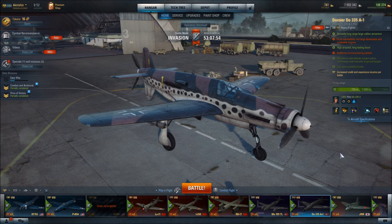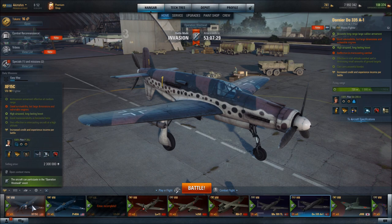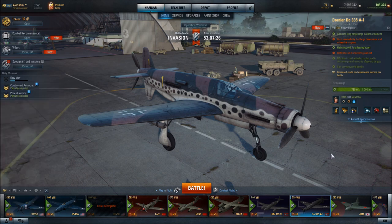This is a brand new premium aircraft, part of the Operation West Wall addition to the game. Those aircraft being the Dornier DO335A1 and the XF-15C, an American fighter. First up, we have the DO335A1. It is a German heavy fighter, and both of these aircraft are Tier VIII.